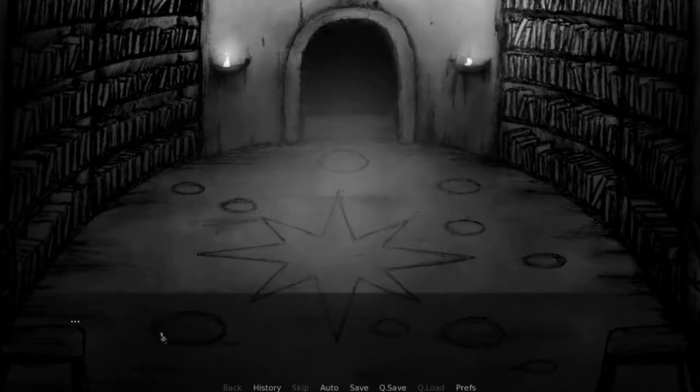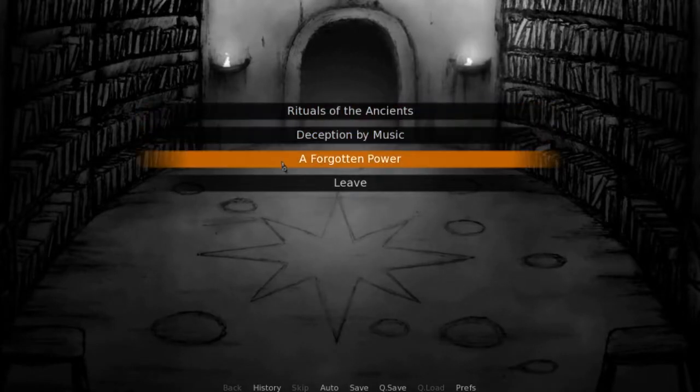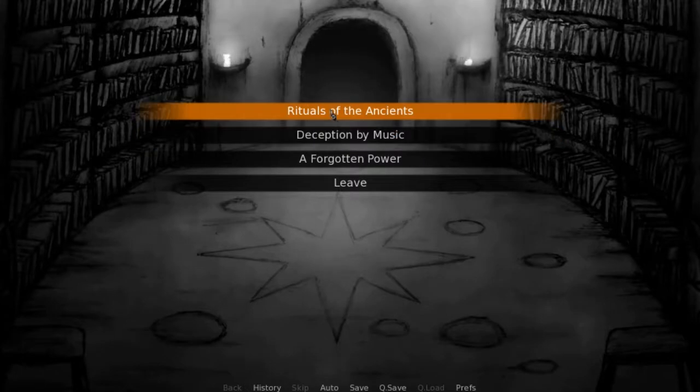Take a moment to look at the books. Some of them catch your eye. A Forgotten Power. A Deception by Music. The Rituals of the Ancients. You know what? Let's do the Rituals of the Ancients, because that's probably what's going on right now.